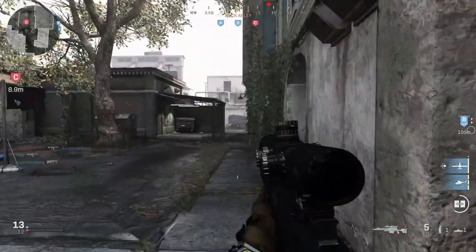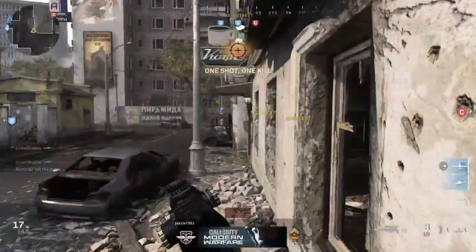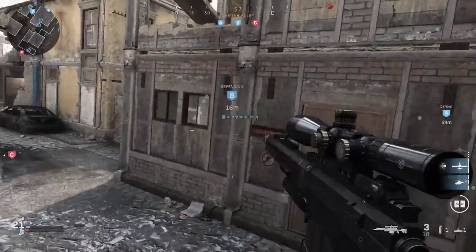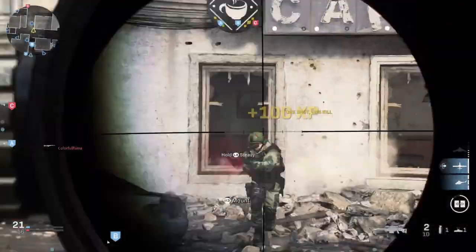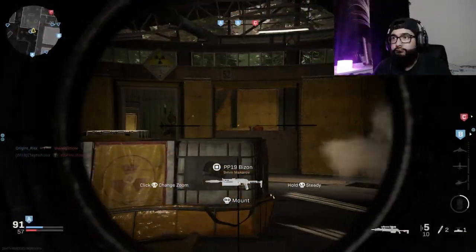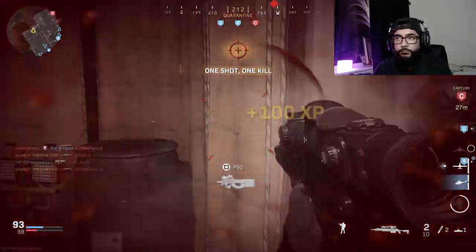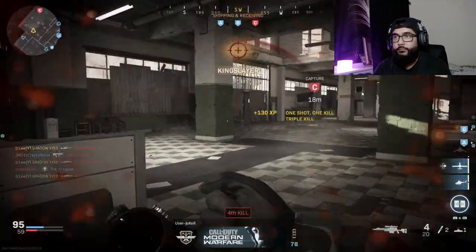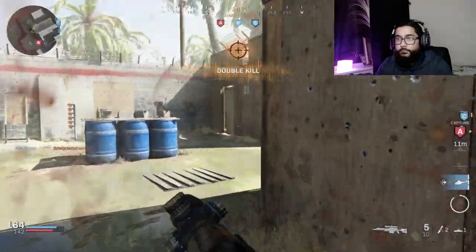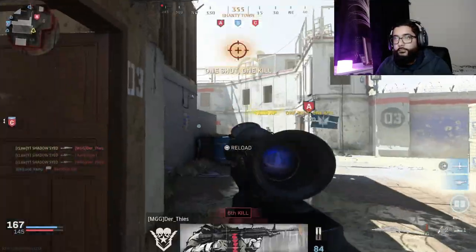Enemy UAV overhead. We're holding two, we have the advantage. Personal radar drone ready. UAV on plane ready for flight. Securing Alpha. Enemy chance to move. UAV is ready for flight. Enemy read off. Locked in.